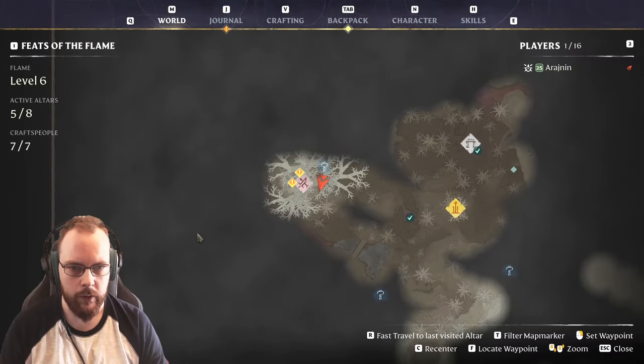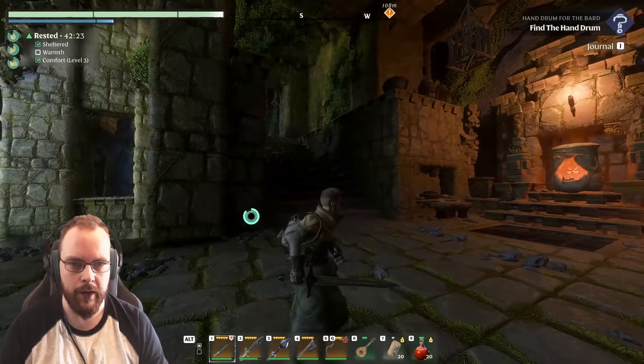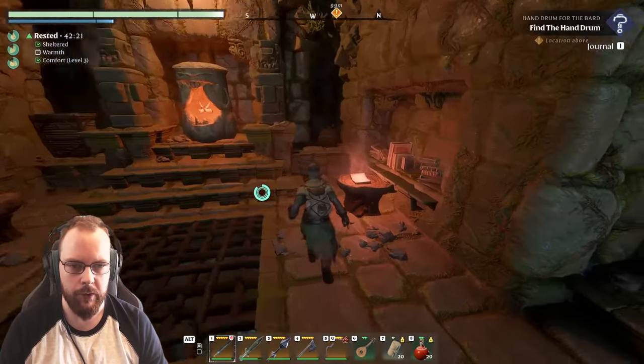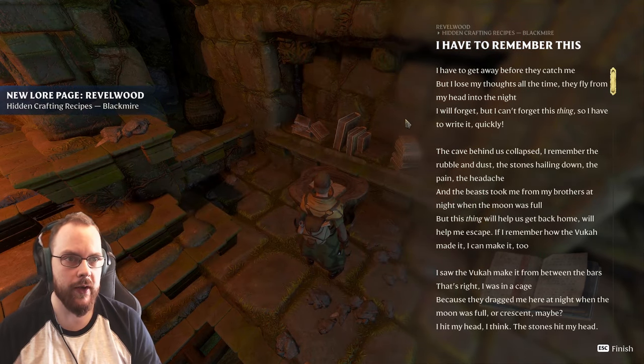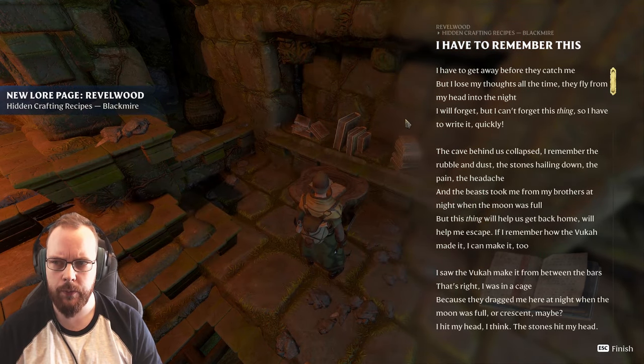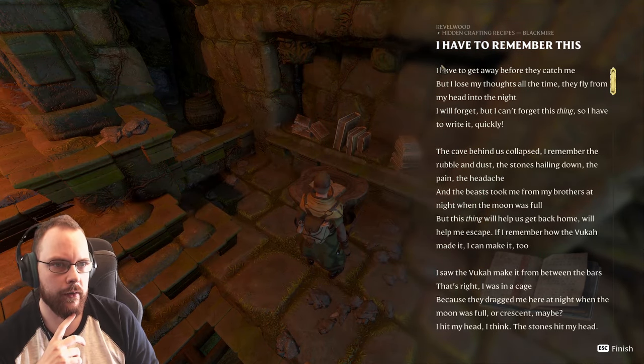We're still at the bottom. More enemies, a buff — nice. And a trapdoor. What do we have here? Hidden crafting recipes! Blackmire — I have to remember this.